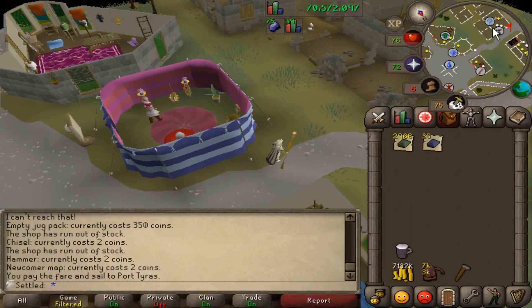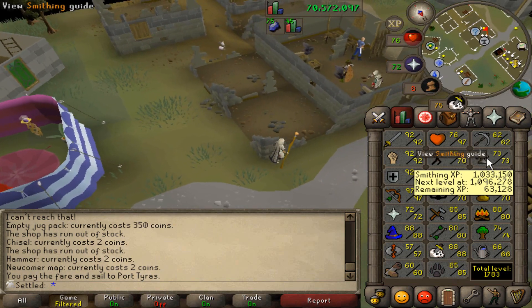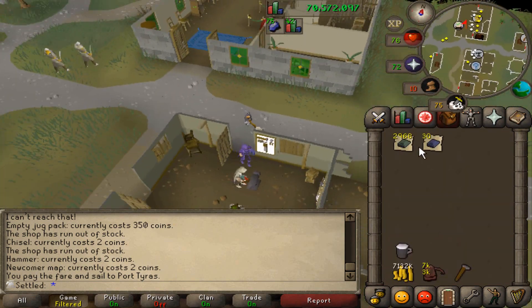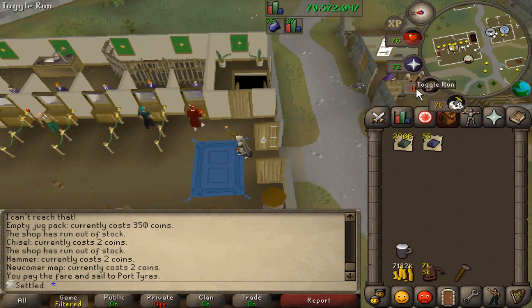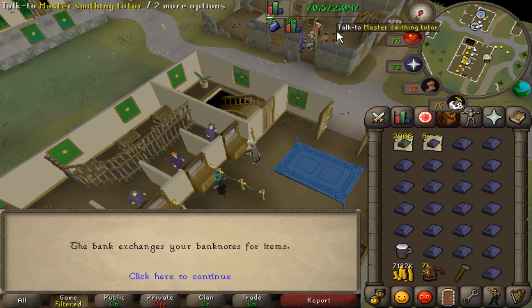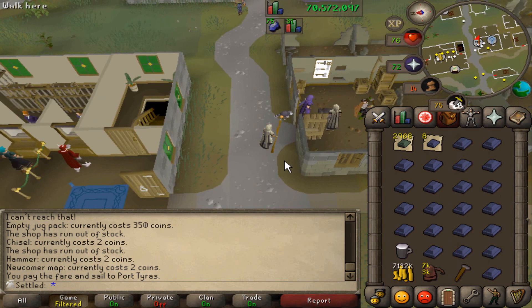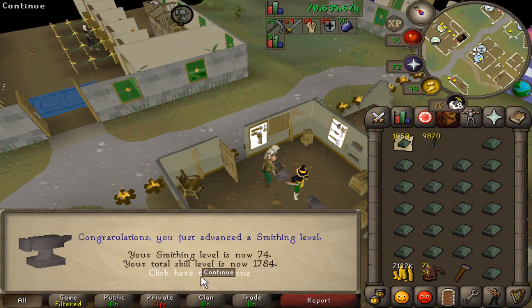With 73 smithing out of the way, it's time to use these 3k addy bars I got. Just enough XP hopefully to get 75 smithing with these 3k addy bars. We're going to be making all of these into dart tips, and then I can probably get like 83 fletching off the darts. Let's get to smithing. First level off darts coming in at 1784 total.